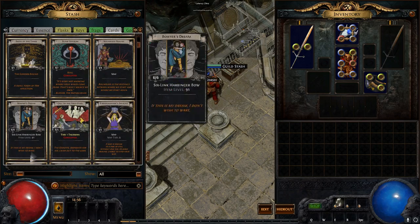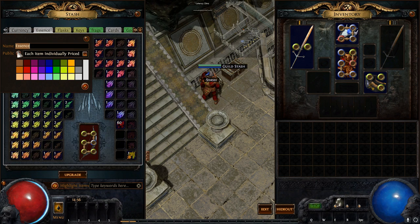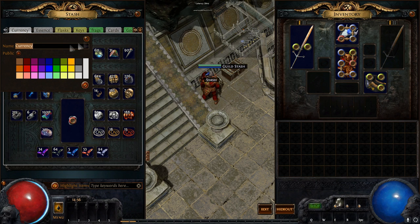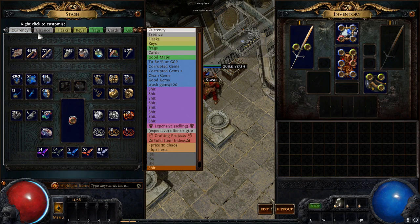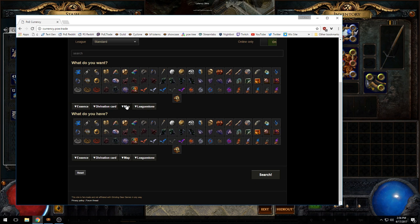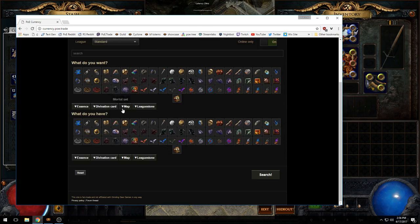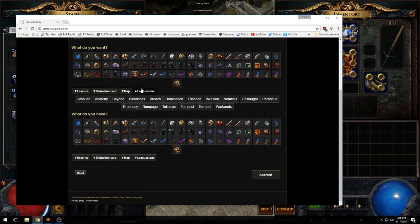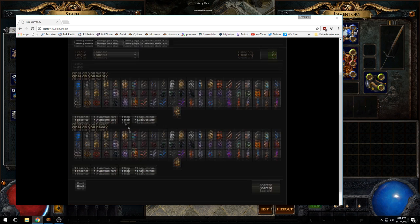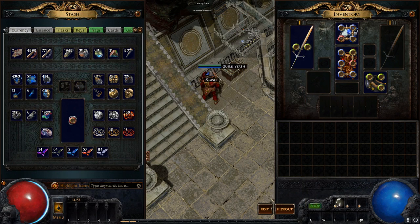So that's the divination card tab. You can actually set your card tab, essence tab, and currency tab to public — they're premium tabs in the same way. This will list your currencies and essences on PoE Trade, since they recently implemented a new currency market with essences, divination cards, maps, and leaguestones. There's a whole dropdown menu — it's kind of a mess, but it makes listing and finding things a little easier.